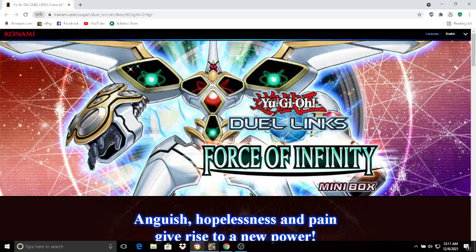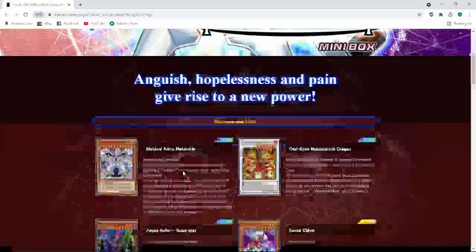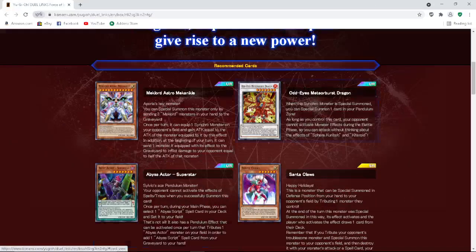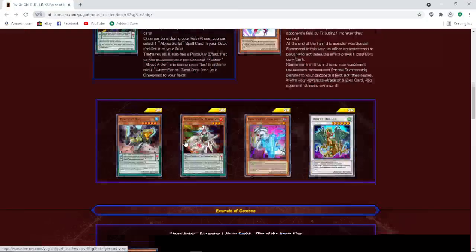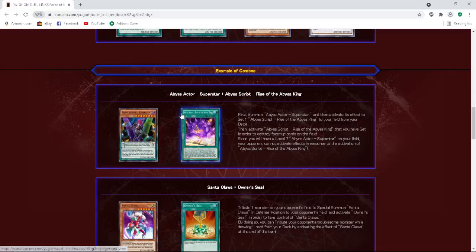The mini box flavor text reads: anguish, hopelessness, and pain give rise to a new power. We got Odd Eyes, Meteor Burst Dragon, Mech Lord Astrome — I don't know what any of these cards do — but we got Abyss Actor, we got Santa Claus. Let's read these cards. I'm just going to go over the ultra rares and super rares and a few of the rares. I don't want to make the review too long.